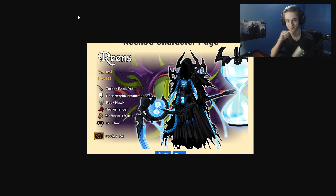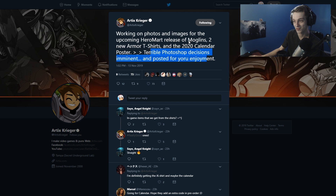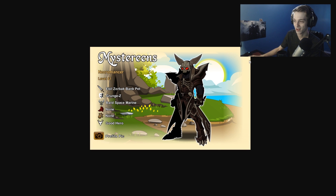Speaking of calendars, here's the class art for the new class. Thanks to Emerald on Discord who saves all these images, because sometimes I miss them. Looks pretty cool. And here is a Moglin — looks a lot like Master of Moglins, doesn't it? They're adding Moglins to HeroMart soon. Correlation? Perhaps. So if you missed out on Master of Moglins the first time, it'll be over $100 now.